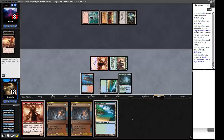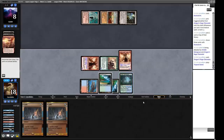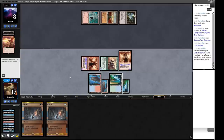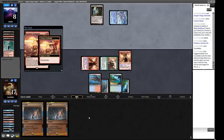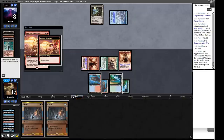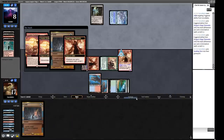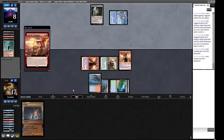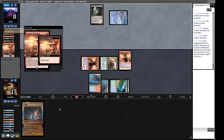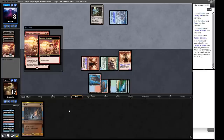Our opponent casts Creative Technique going for Demonstrate. We can Stifle this — probably worth doing. We put something into our graveyard and look for a Lightning Bolt to finish off the game. They can get one Creative Technique off. Hopefully they find... oh, they found another Creative Technique. That's a real pain. I think we have to let this Demonstrate happen and try to Stifle a Cascade trigger. We get a Murktide Regent off of our copy. And there's a Boarding Party — we'll get rid of that Cascade.